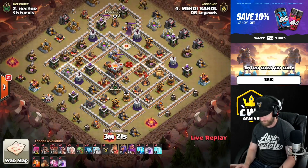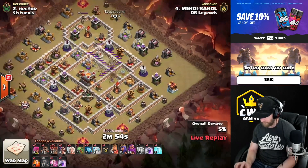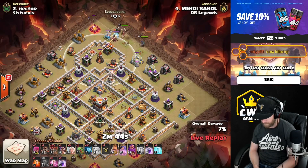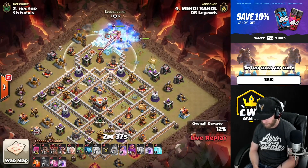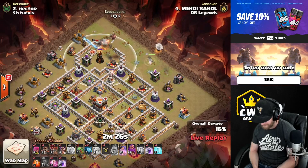Medai is coming in with five lightnings. The queen is making the eagle, the town hall gets a lot of high hit point structures there. A hero is going out to the inferno. Tesla is popping on the left side of the inferno compartment — it's a queen walk. The king will get the inferno.